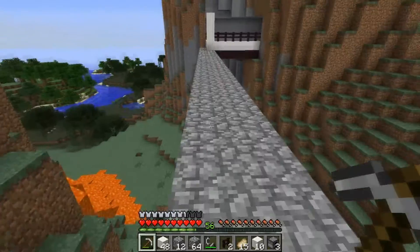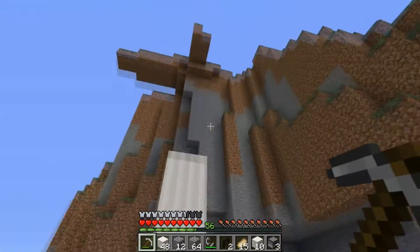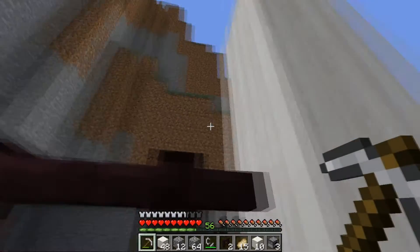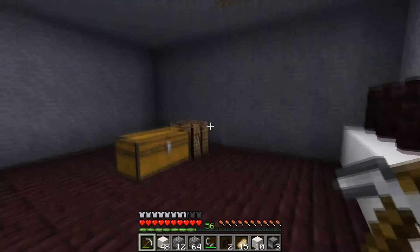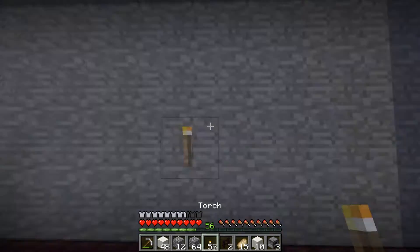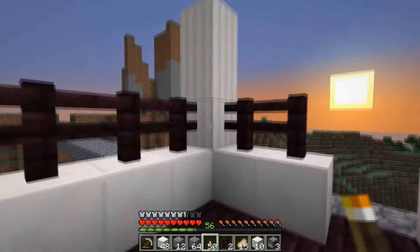We're going to go ahead and break our bed and have our spawn be over there from now on, just because that's where our home's going to be. We're perfectly protected from creepers and stuff because we're off the ground, so it'd be hard for them to get to us. And I plan on terraforming this so that it kind of pokes out and comes over that way — just so it looks natural. Let's go ahead and light this place up a bit for now just because it's kind of dark.